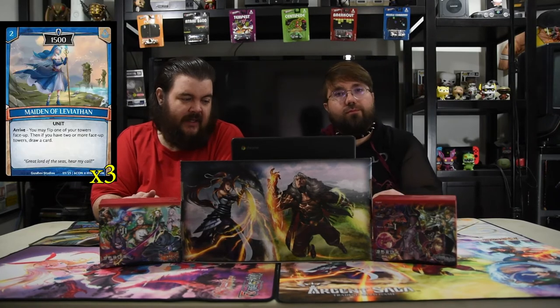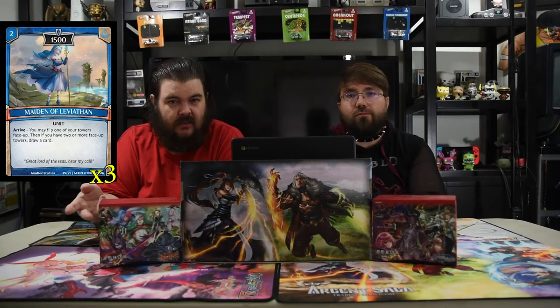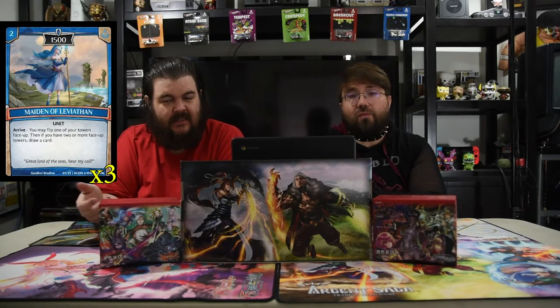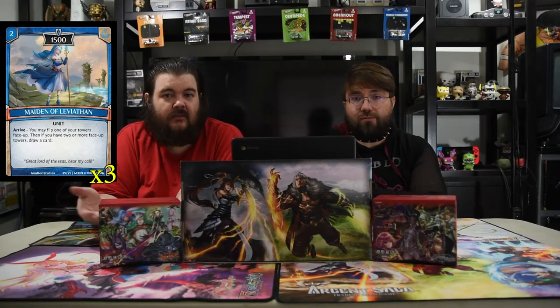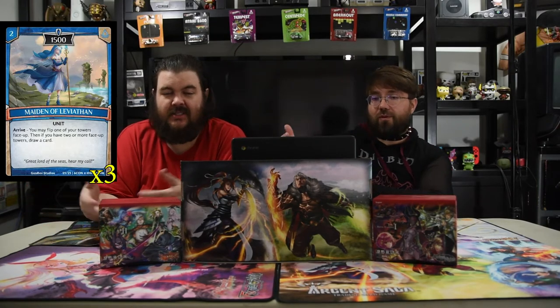Next is Maiden of Leviathan. She is two for a 1500. When she arrives, you may flip one of your towers face up, and if you have two or more face-up towers you draw a card — this card is insane because if they've killed two of your towers you're just like 'cool, cantrip.' Cantrip 1500, and in this deck with the Forger, you pay four and she's just big. She's big and you drew a card.